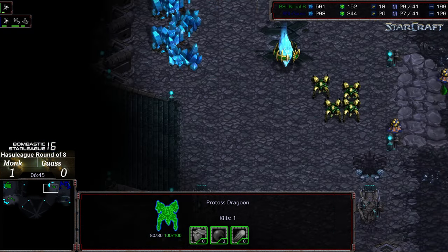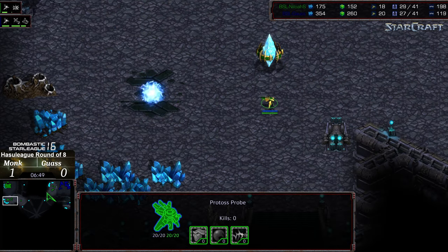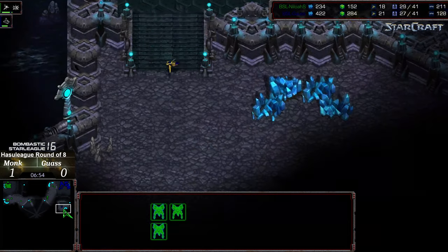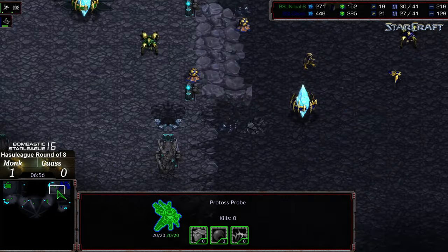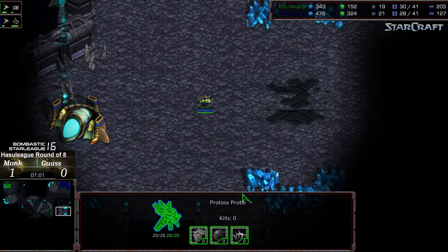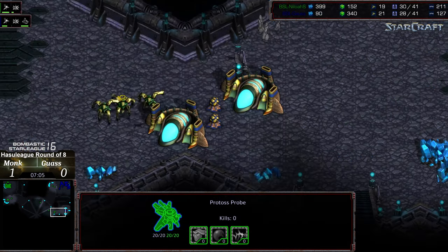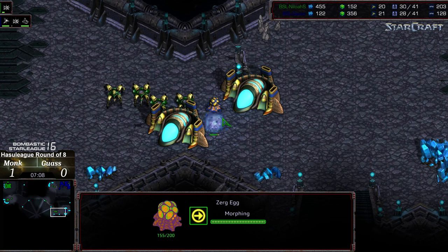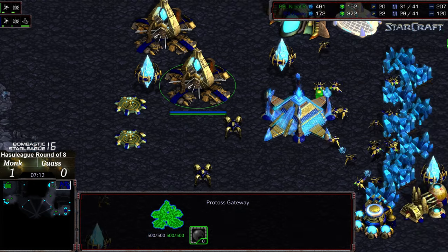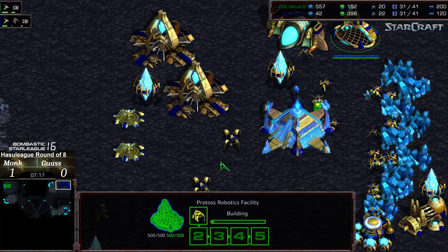Down two workers at the end of all that but up a lot of army potential. One dragoon is being left while the rest peel back out. This probe was able to sneak out — that could be to build a sneaky nexus at the third, an interesting recovery maneuver. But this has been read by Monk. He just knows his opponent at this stage, so the dragoons filter in that direction to wipe it out — mind reading his opponent.